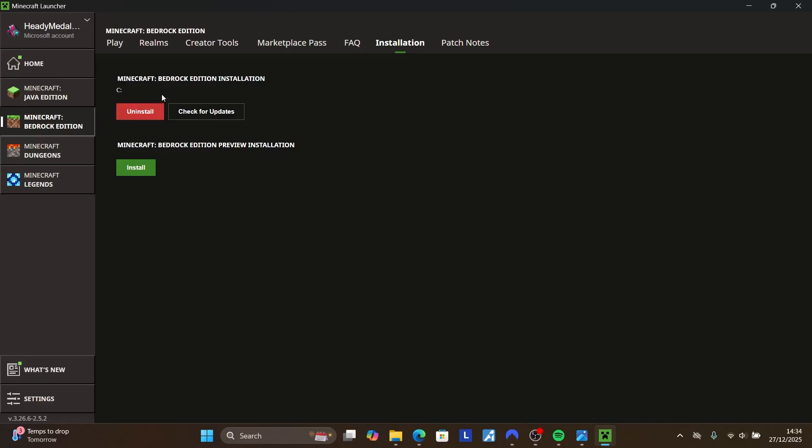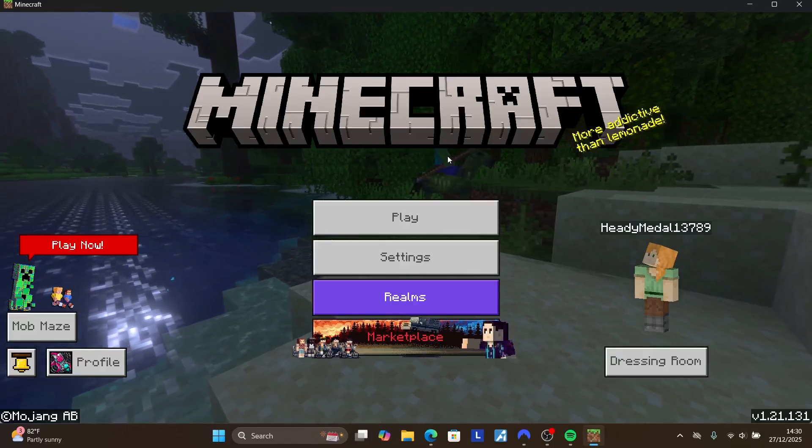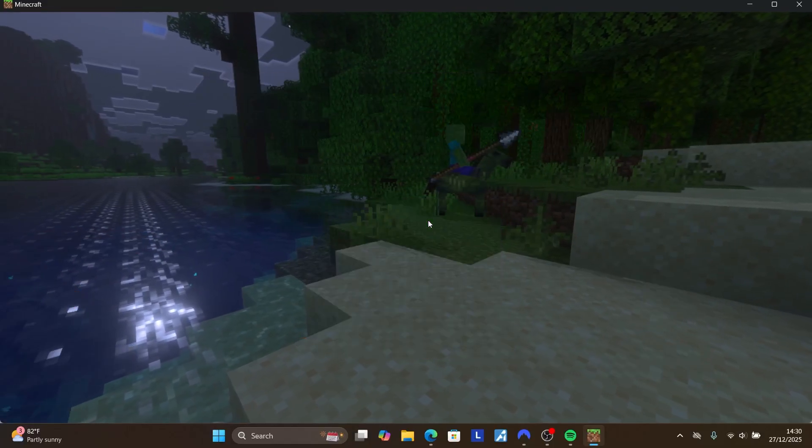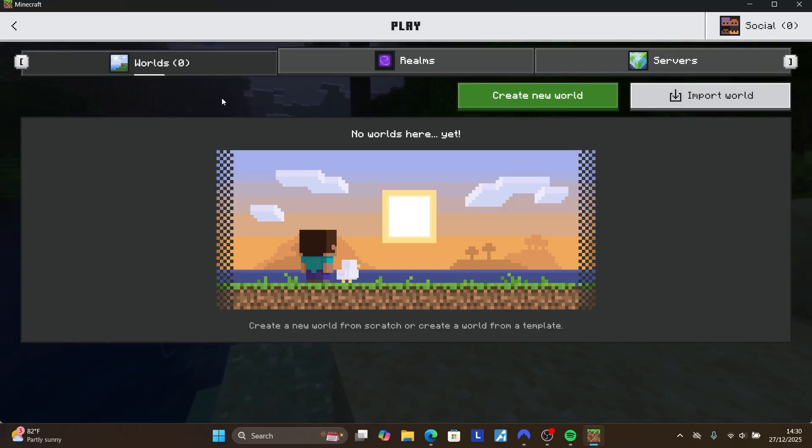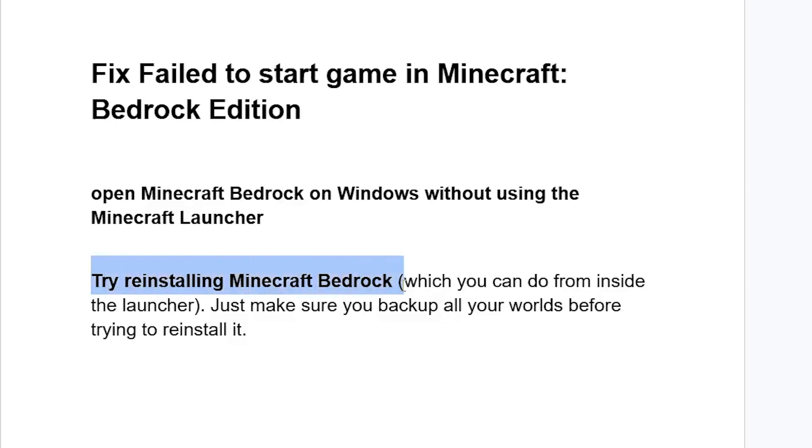In the launcher, go to 'Installation' and you'll see an option to uninstall Minecraft Bedrock Edition. Before uninstalling, make sure to back up your worlds. To do that, select 'Play' and on the worlds section you'll see an option to export your worlds. Save them somewhere else. After reinstalling Minecraft Bedrock, you'll see an option to import them back.